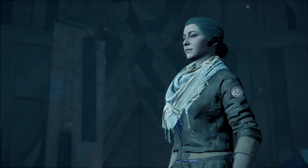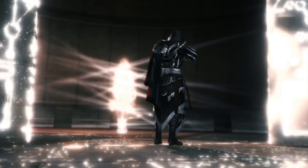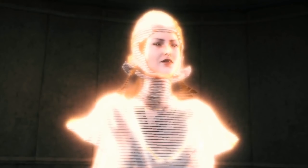The first major Isu structure we saw was the vault underneath the Vatican in Assassin's Creed 2. This vault was built to transmit a message through time to Desmond Miles through the memories of Ezio Auditore da Firenze.